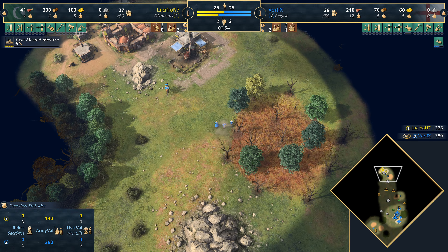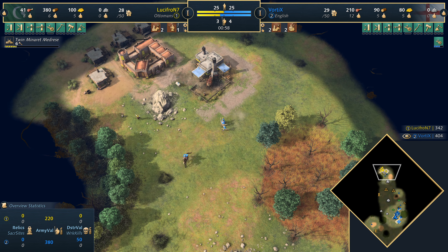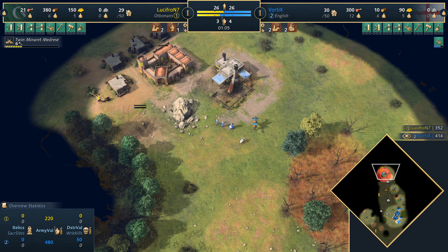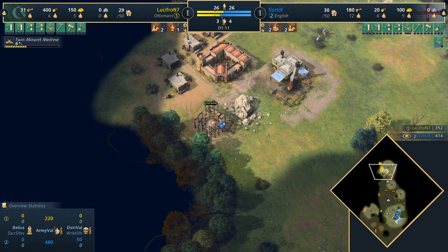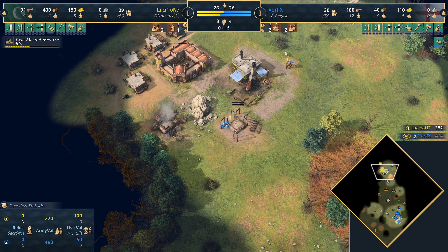He's gonna be looking to get an outpost first. The question is does he look elsewhere? Does he try and harass the gold? He's just put one on the stone outcropping, and that could be an option — because going on the stone outcropping is actually pretty decent against the Ottomans, considering they need that stone for the military schools. So that's actually primarily the bonus for the Ottomans: to get the military school for those free units. But they can't if he doesn't have access to stone, and that's what these three villagers are going to look to achieve.